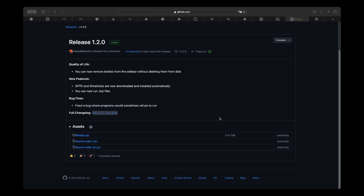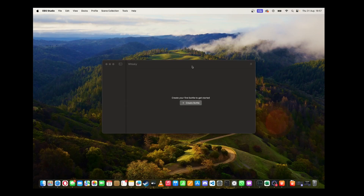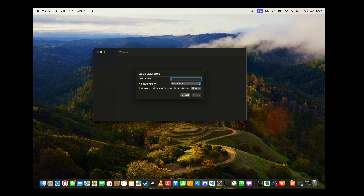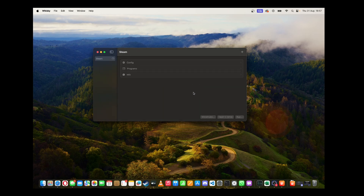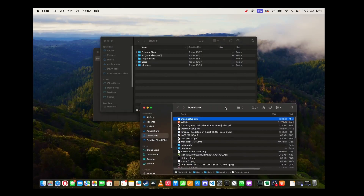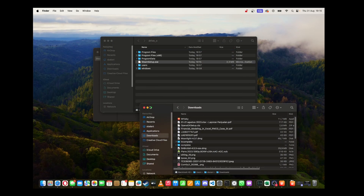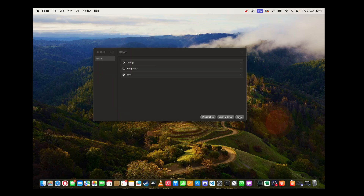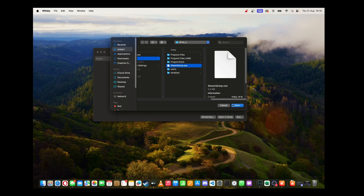Once it's done, you'll be presented with an interface. We're going to create a new bottle with the operating system set to Windows 10, and give it a name — in my case, I'm calling it Steam. Then head over to the Steam website and download the Windows installer. Once that's done, click the Open C Drive button in Whiskey, which will show you where your Windows files are. Drop the Steam installer in and close it. Then click Run and navigate back to that same Steam installer — you should find that the Open button turns blue. Click Open and the Steam installer will start.